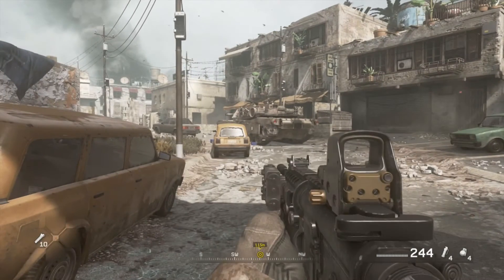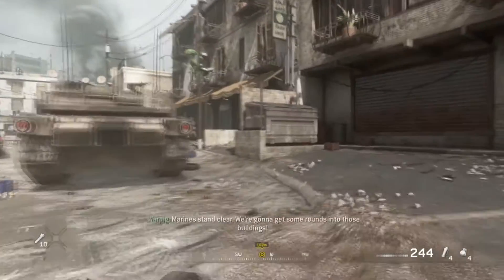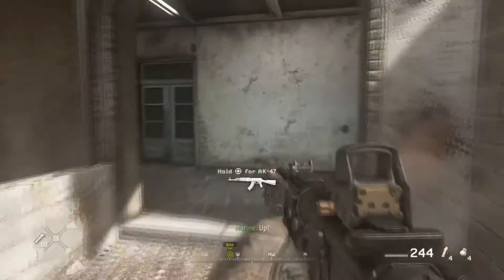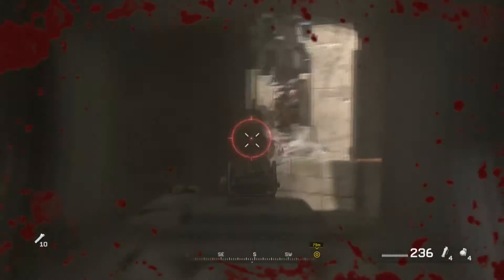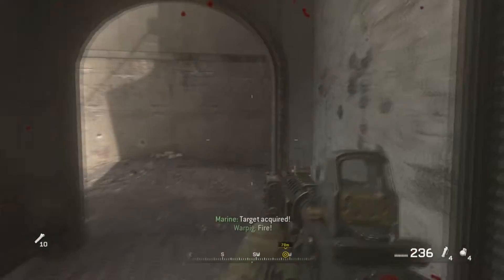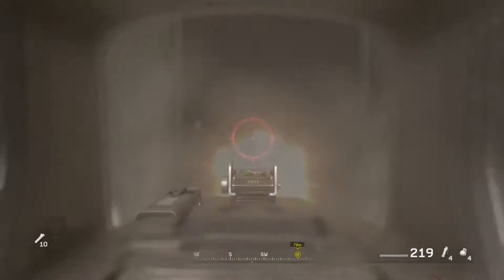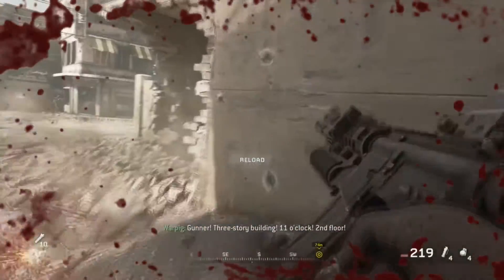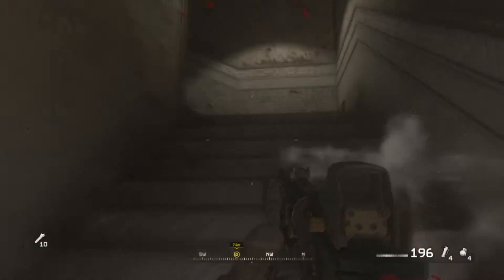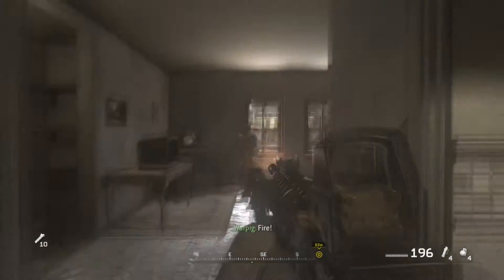Our next mission is War Pig, and there are three collectibles in this one. You're going to be following the tank and leading it through the area. Eventually the tank will blow out the corner of a building directly in front — head inside, take out the enemies, and head upstairs. You will find your first collectible just up here on the left. I'm playing this on Recruit, so I can take a lot of hits.